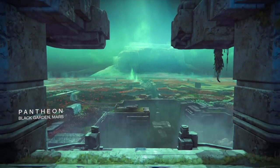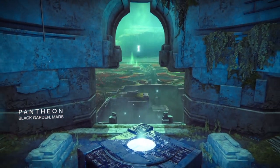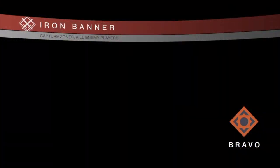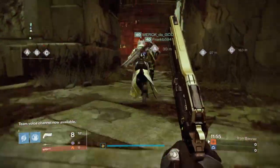Hey everybody, UnitedGaming here. In today's video I'm going to be showing you a really cool glitch in Destiny: The Taken King — it's how to capture any capture point in about five seconds alone. You don't need any teammates to do this, but if you do have more teammates doing this, you could capture the flag in about three seconds at most.